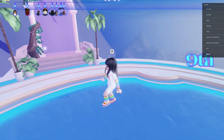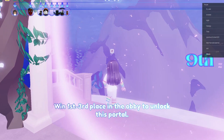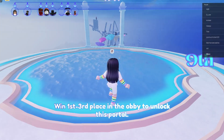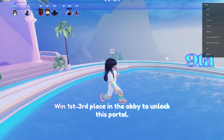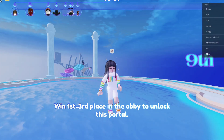After getting first, second, or third position in the mermaid obby, now we have to unlock this portal for the third race. You will then be able to complete all three quests in Dress to Impress. Thank you for watching this video — don't forget to like, comment, and subscribe.